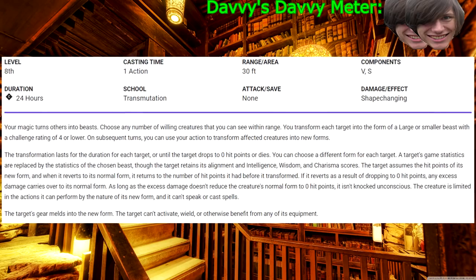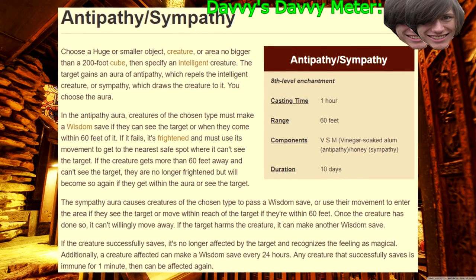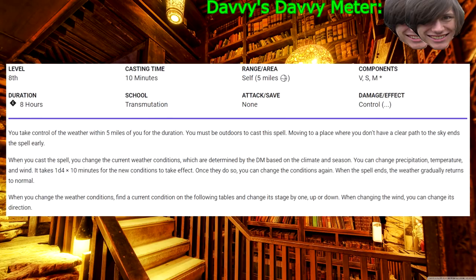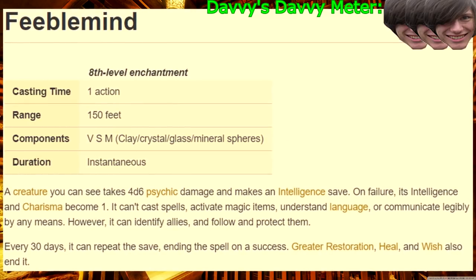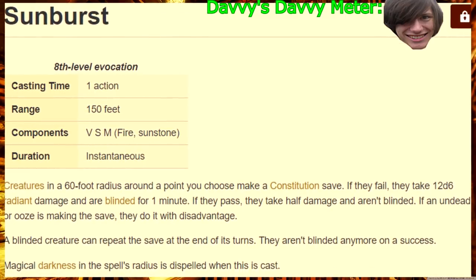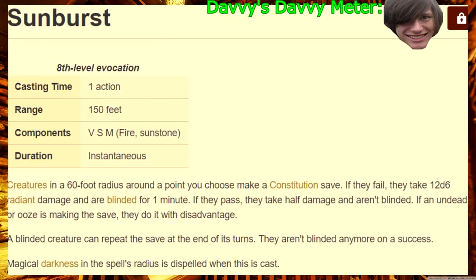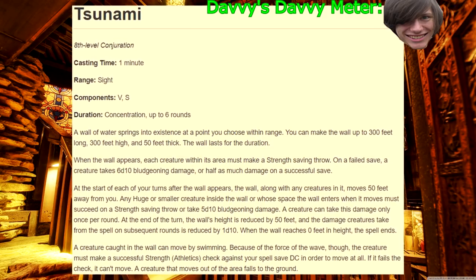Eighth level! Animal Shapes — a more flexible polymorph. Antipathy/Sympathy — used to play either keep away or keep a stay. Control Weather — damn, druid, I can't control the weather. Earthquake — big scary quake powers. Feeble Mind — you shatter a bad guy's mind for 30 days; scary and powerful. Sunburst — 12d6 radiant damage isn't as strong as it sounds, and blindness can be accomplished way easier without burning an eighth-level spell. Tsunami — very hard to avoid, but not actually that threatening.